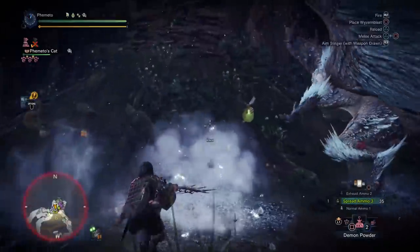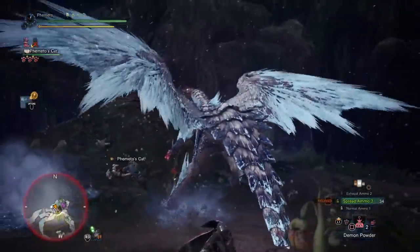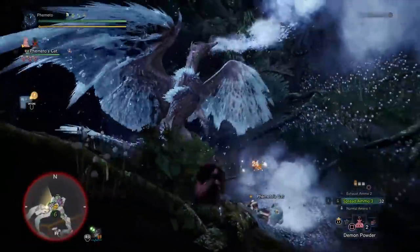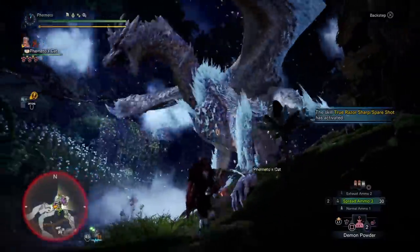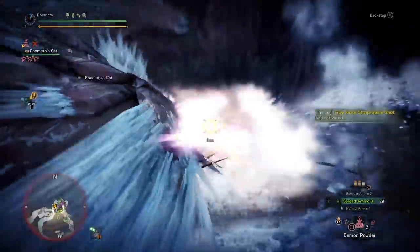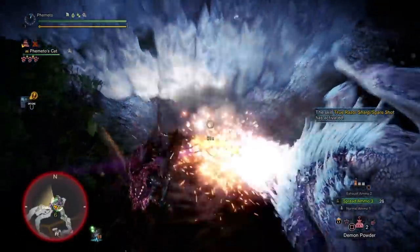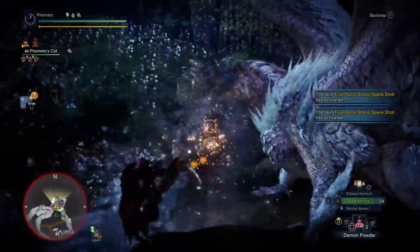I wanted to go over the new bowgun mods. Power Barrel is super good for Pierce — it makes Pierce 1 act like Pierce 2, Pierce 2 act like Pierce 3, and Pierce 3 gets maybe a slightly smaller tick gap. So if you want to use Pierce or the Nargakuga light bowgun with Rapid Fire Pierce 2s, you want a Power Barrel. It apparently helps Elemental Pierce as well by reducing tick gap. Long Barrel is basically useless — it increases crit distance of normals, doesn't do anything for Spread, makes bullets travel faster, and adds more KO and exhaust to sticky ammo. We don't have a bowgun that can use sticky as a primary ammo; the Rapid Fire 2 sticky light bowguns have horrendous recoil you can't even bring down to recoil 3.